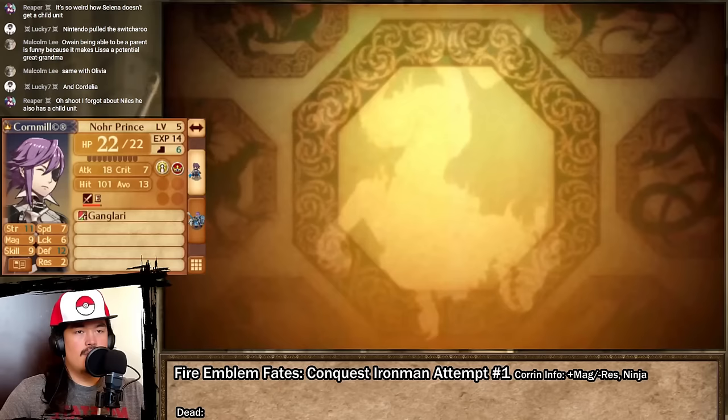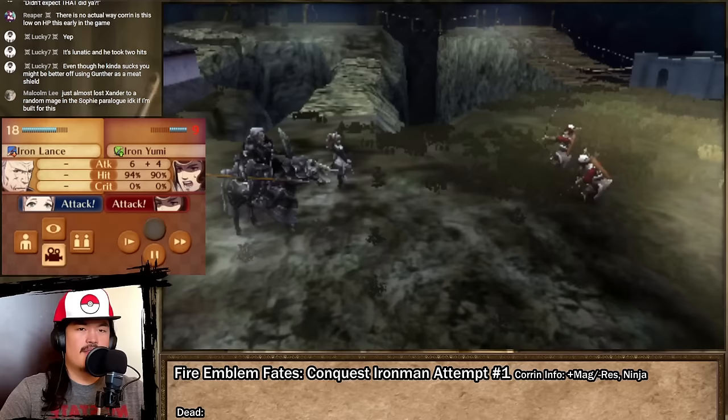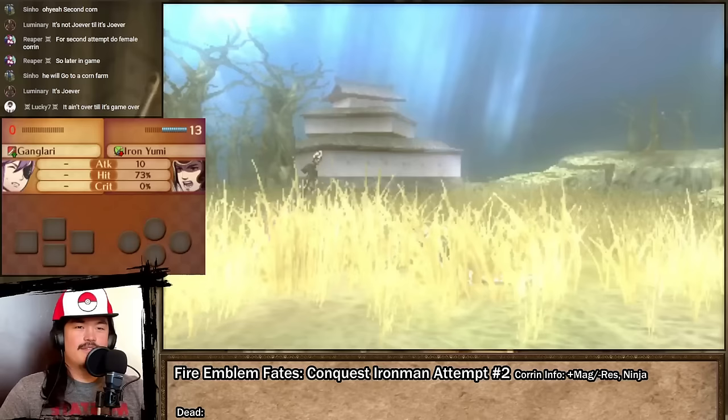The victory condition is just to seize the fort in the south, but I opt to engage the northern enemies to squeeze a bit more EXP out of the map. Unfortunately, I get humbled by the pair-up system. I first overestimate Gunter's defensive profile and get him dual-striked into oblivion, then proceed to miscount how much shield gauge I have, which results in Felicia's demise. I try to salvage with just Corn Mill, but my hope in this run has withered, thus marking the end of Attempt 1.